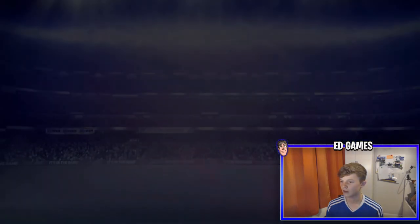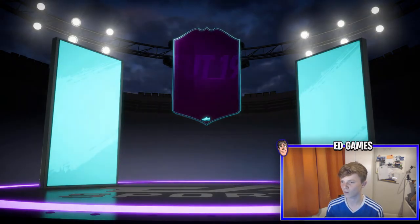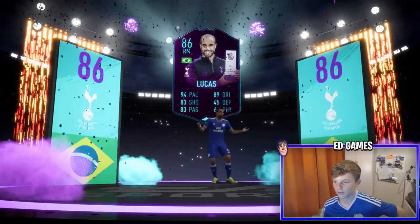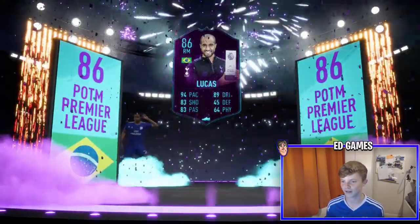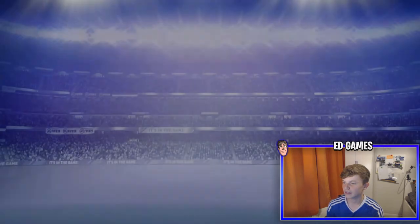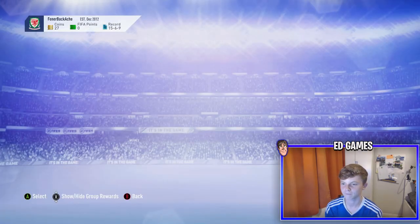All SBCs are completed. The graphic for Lucas Mora is pretty nice. There's a walkout animation of him in the Cardiff kit, which is great. He's now in the club. I'm not going to quick-sell him — just kidding. We've got four packs to open and I'm not expecting too much since this cost me about 20k.